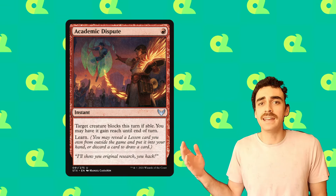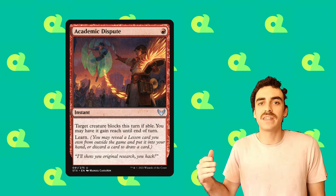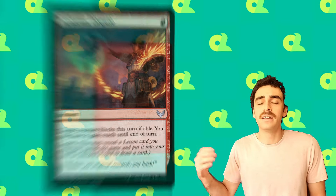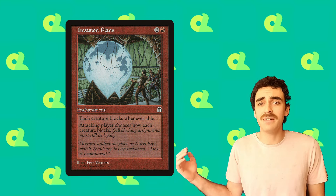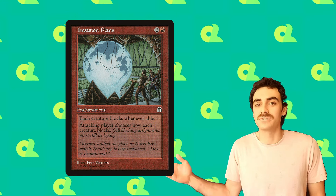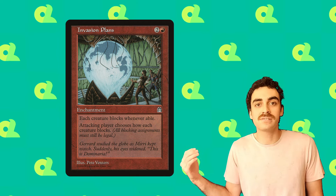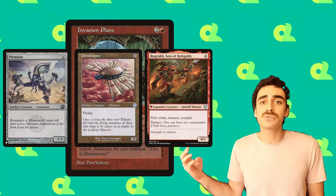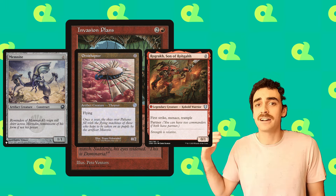Academic Dispute is a great little 1-mana instant, and the best way to take advantage of this is to use it on an opponent's creature and then attack them with only the one creature that we need to have blocked. That way we can guarantee to get that creature blocked, exile it, and redeploy it for value. Our best method of forcing our opponents to block though is Invasion Plans — an amazing old enchantment that allows the attackers to choose how the creature is blocked and forces all creatures to block. This allows us to get in with the creatures we want to hit with, and then have all of our other creatures that we want to get exiled and redeploy for value get blocked. This combines really well with our three zero-cost creatures because we can force our opponents to block them, exile them, and generate free value from all of those cast-from-exile payoffs.